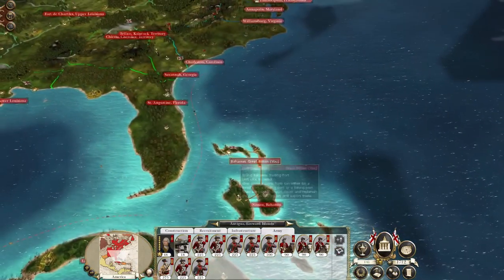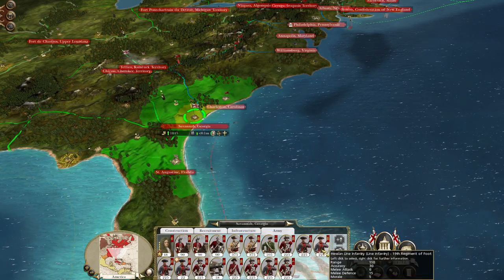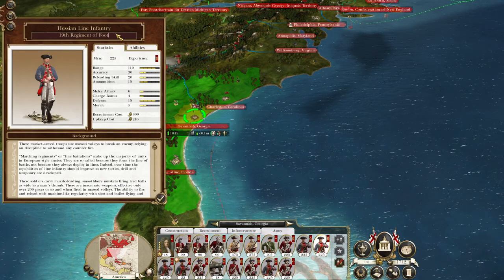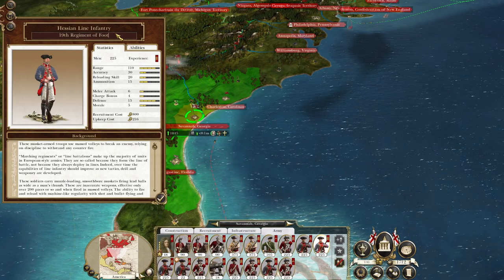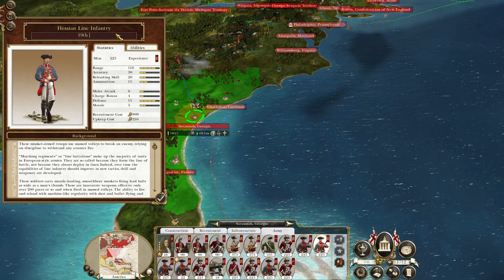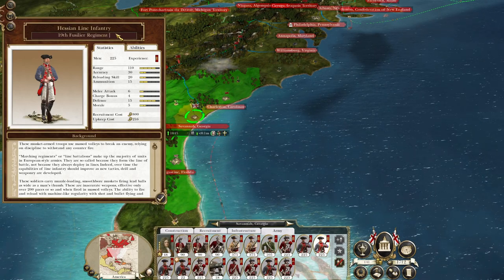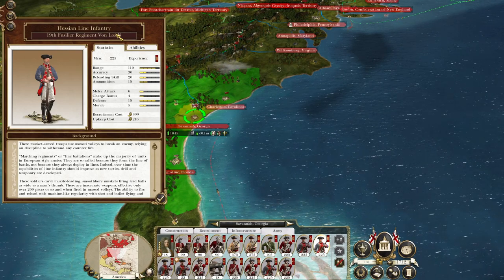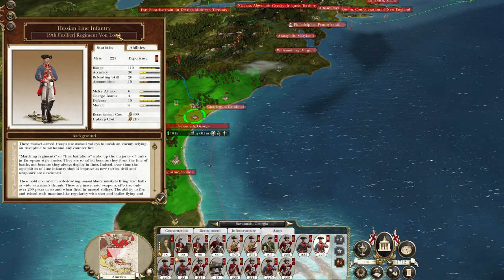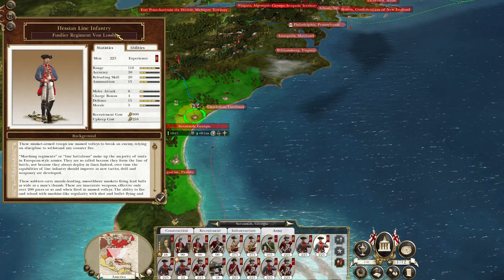Great options here — a three-star unit and a three-chevron unit that needs replenishment. I'm going to pick this three-chevron unit. It wants to be called the 19th Hessian Regiment Fusilier — 19th Fusilier Regiment Von Loss Berg. Actually, let's get rid of the 19th and just call it Von Loss Berg.